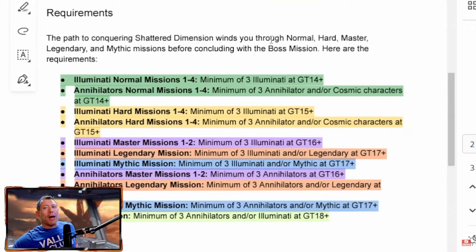This changes a little bit as we head into the Master difficulty missions, with the requirements being at least 3 Illuminati characters and at least 3 Annihilator characters at Gear Tier 16.